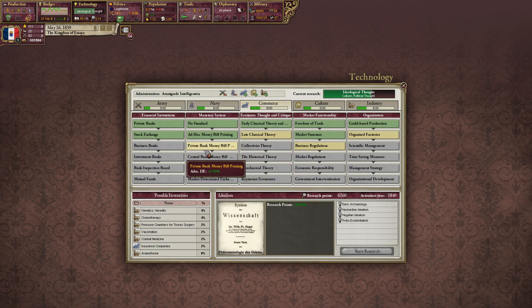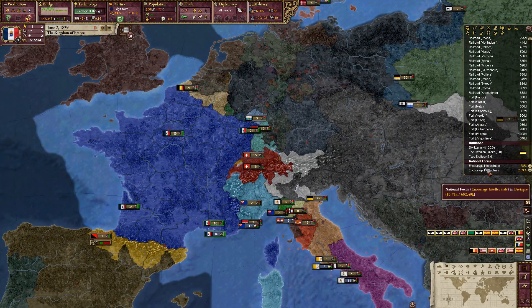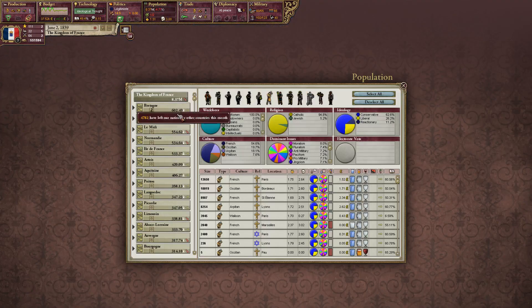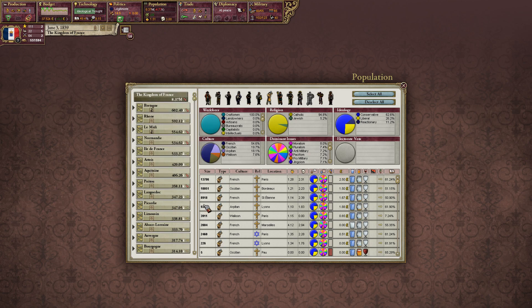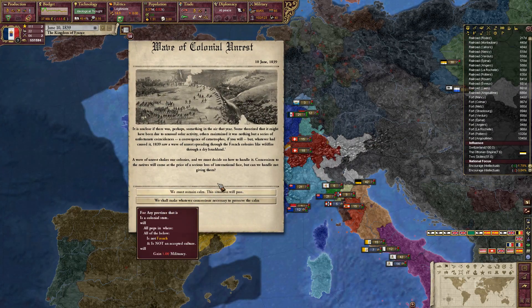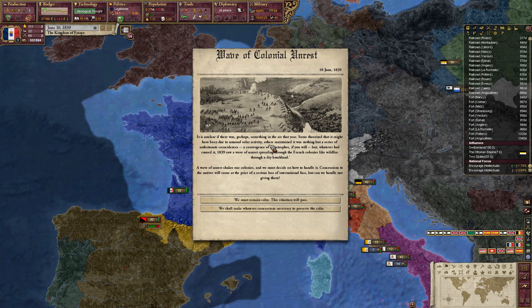Let's check out our commerce tech — not a lot we can do there. Maybe it's time to move our national focuses though. We can remove from the Rhône and maybe put in Midi. Wave of colonial unrest: some theorized it may have been due to unusual solar activity; others maintained it was nothing but a series of unfortunate coincidences. 1839 saw a wave of unrest spreading through the French colonies like wildfire.